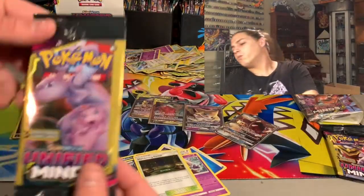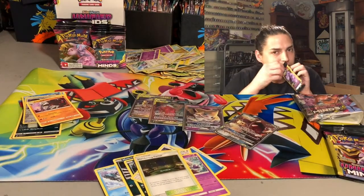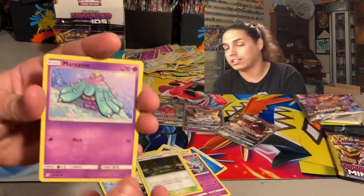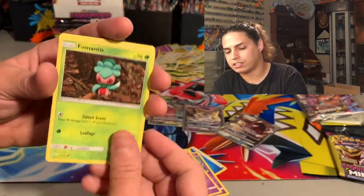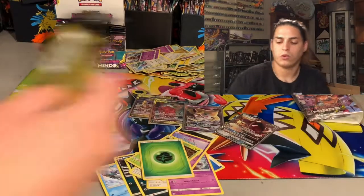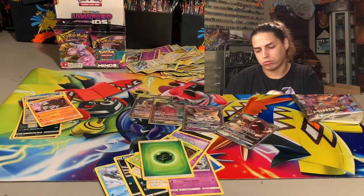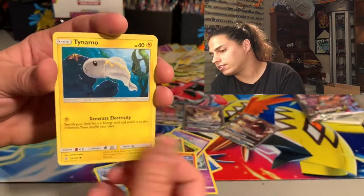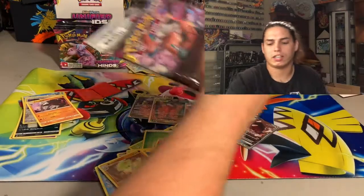Let's open that one-dollar pack — this fluffy-looking one. I've opened over a thousand of these. Alolan Ninetales, Marinette, Foomanis, and an Energy — nothing. Not even a code card, more of a shot in the dark but you never know. Numel, Tynamo, and a Breloom — wasn't in there either. We're gonna get it out of this booster box.